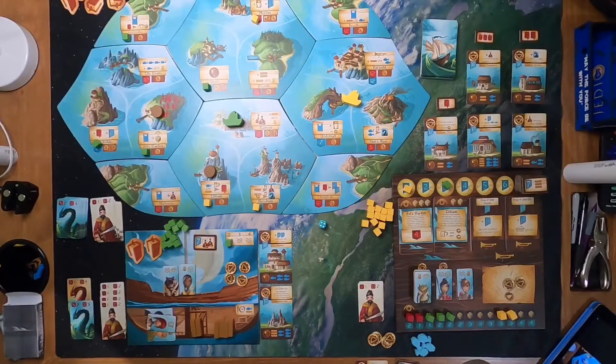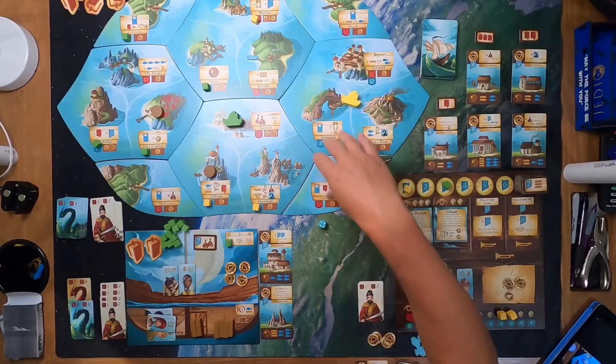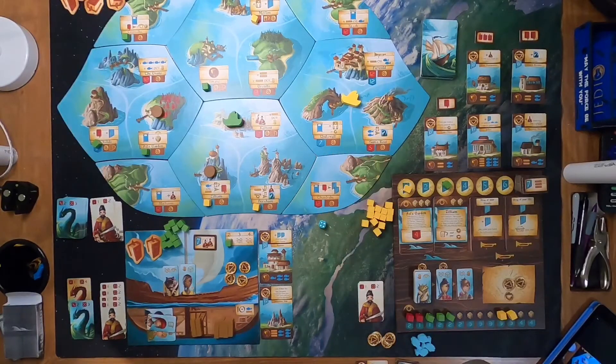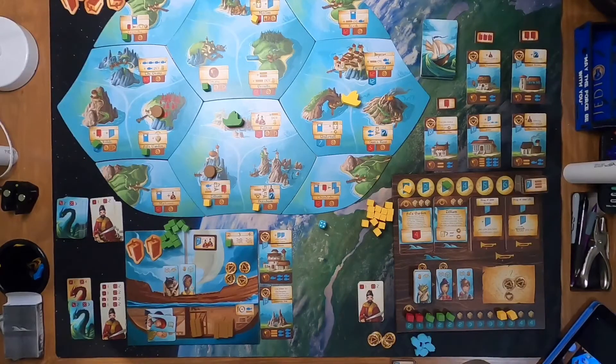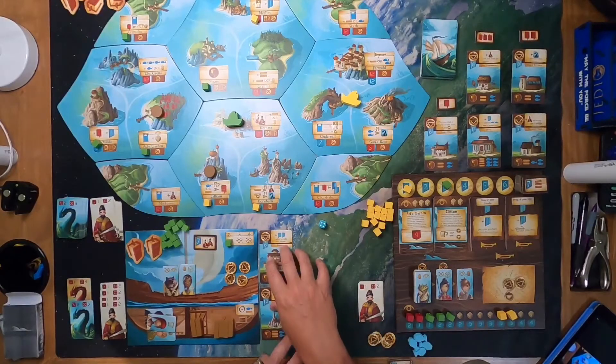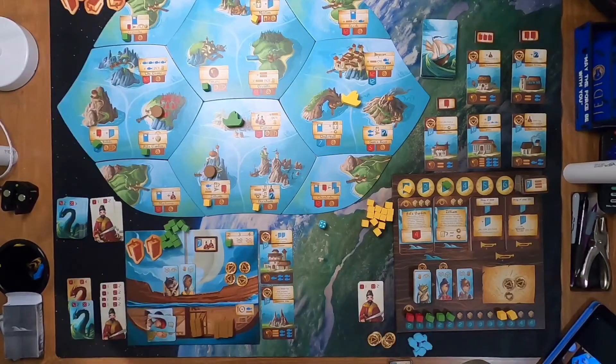Welcome back to the Meeple Marathon and our second round of our Aisle Bound playthrough using the solo variant from Breath of J on BoardGameGeek. Things are pretty close right now — the AI player has two buildings and 10 total points, but also 14 points in renowned chips tokens, so about 24 points. I have 18 plus 7, which is 25, so it's actually very close.